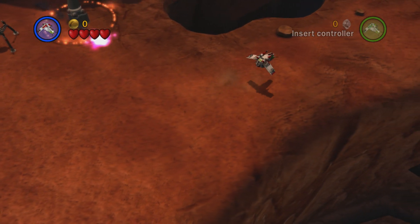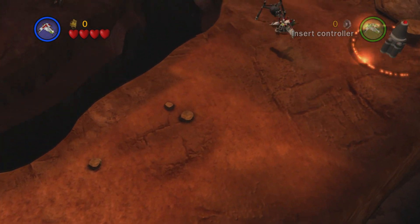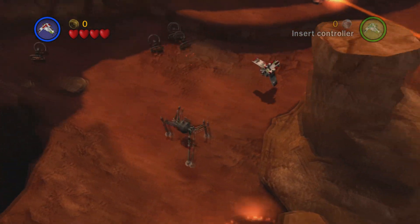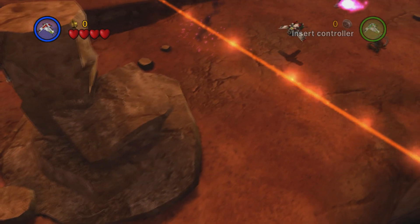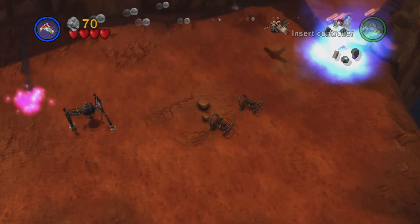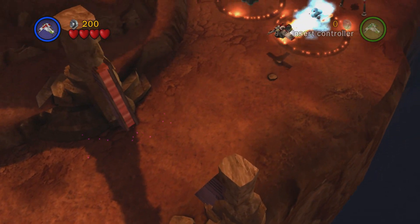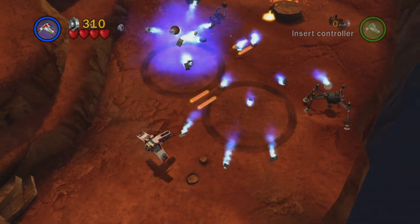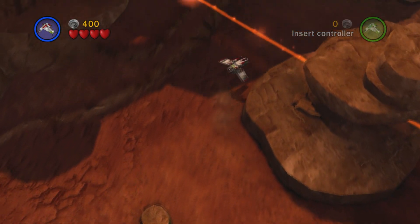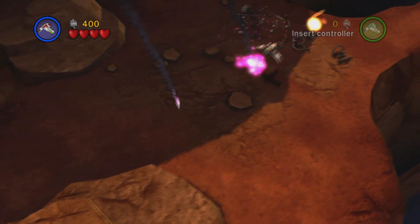The only real threat to you in this level is going to be the big lasers. Whenever you see a laser pop up, you just gotta pull yourself back and then wait for the laser to go away so that you can slip on past it. And when you get to this gate right here, you want to shoot down the two generators on either side so that you can actually make it through to the next section. Because even though you are invincible, if you do not shoot down the gate, you will get stuck behind it and you will get sent back to the beginning of the level regardless. So don't do that — that's not very fun.